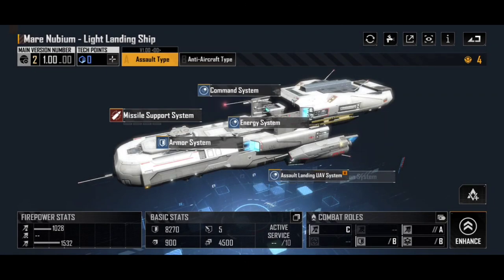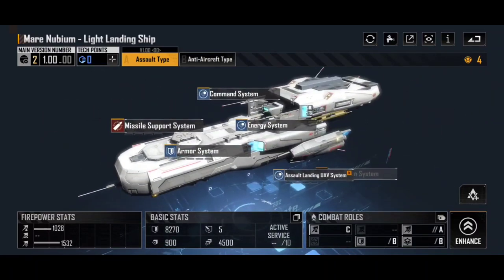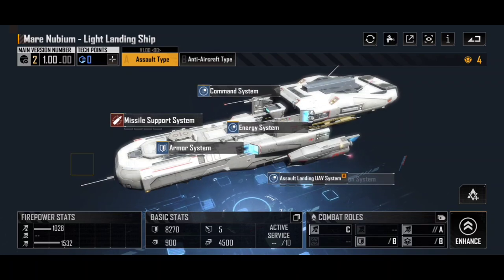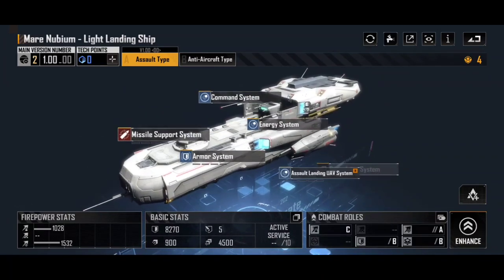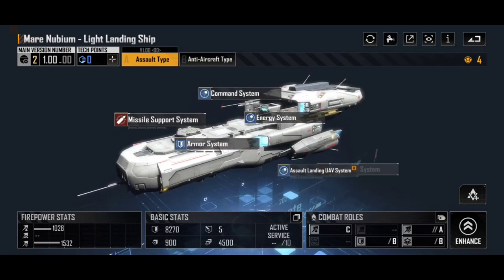Interestingly enough, for a ship named after such a beautiful sounding place, it's unusual to see that this ship is basically designed to look like a toilet seat. There's no two ways about it, it does. As far as the designs go in Infinite Lagrange, this is not up there amongst my favourites. Once you've kind of seen it as a toilet seat, forever shall it remain. My apologies to anyone who hadn't made that connection — once it has been seen, it cannot be unseen.